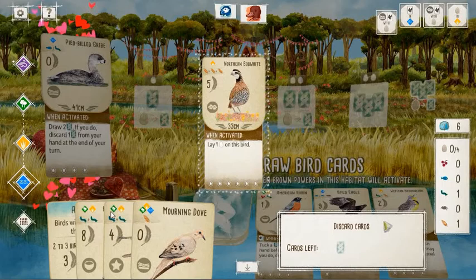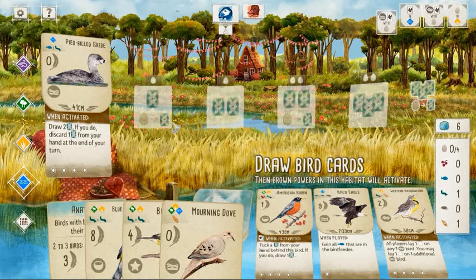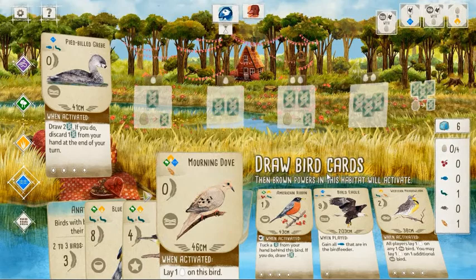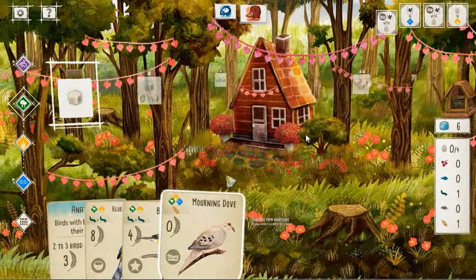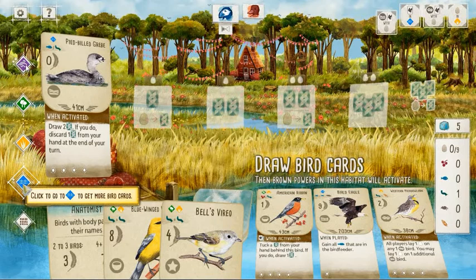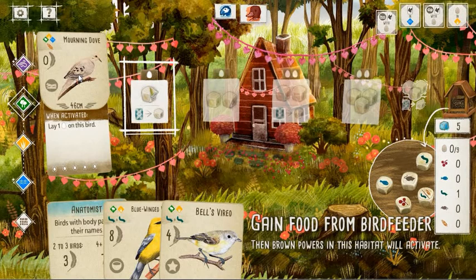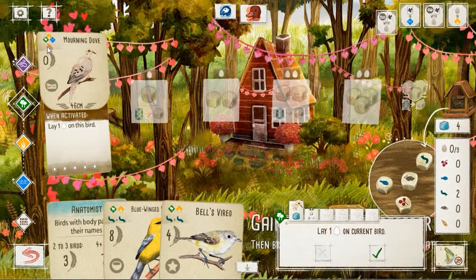I'm planning on building out my forest. Northern Bobwhite is a card I generally like, but right now for this game it's not conducive to the strategy I'm going to be employing, so I chuck it. I throw it on the Mourning Dove — nothing to it. And now I'm able to gain food and eggs off my forest, which is an optimal state to be in. Any time you can double up or triple up on your resource generation you're really doing well. Now we're at two worms for our two cards in hand and we have an egg.